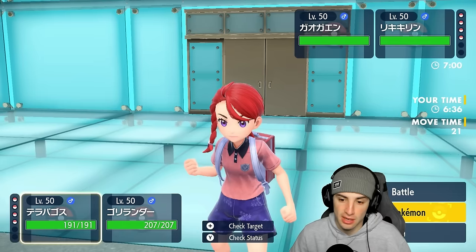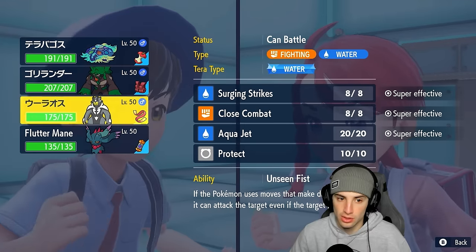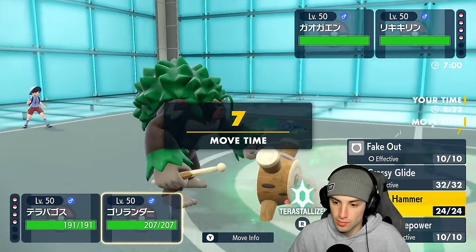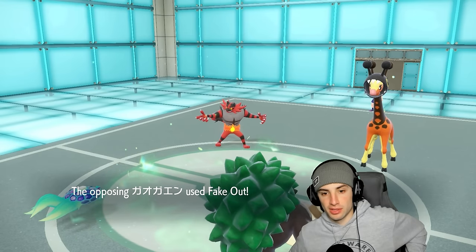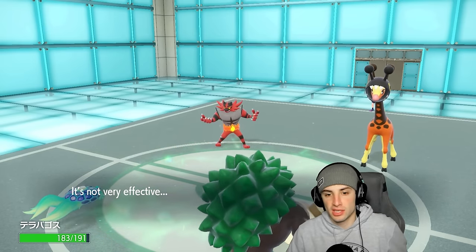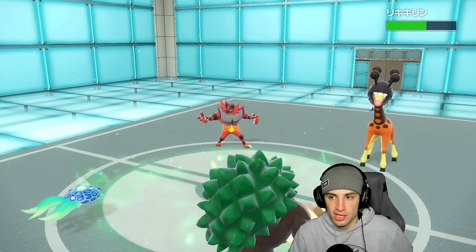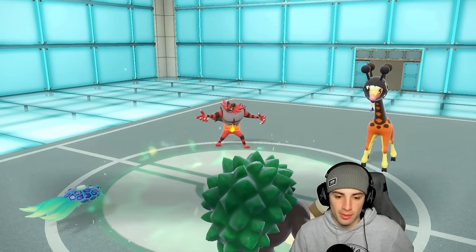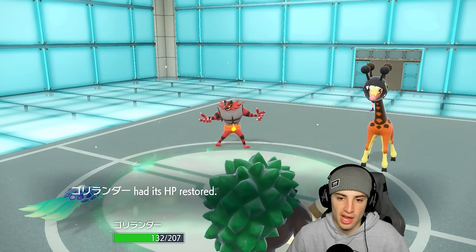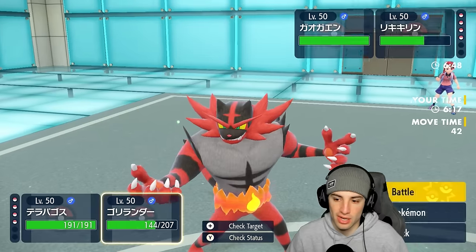I'm going to swap into Urshifu and try to pull off a Calm Mind. Actually, maybe I just slam a Wood Hammer here. I'll go for Wood Hammer — they go for Flare Blitz and fake out, so we're in Terra Shell. Smart play was Wood Hammer into Frigiraf since they probably won't go Flare Blitz and I can get off a juicy Wood Hammer. Foul Play flies through — I'm at minus attack from Intimidate. Incineroar's going to Knock Off my Leftovers.